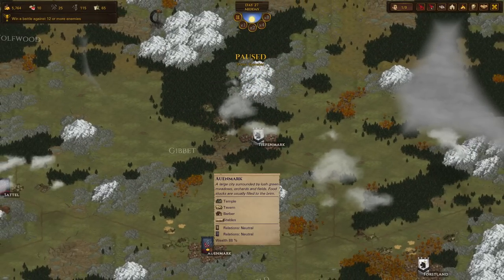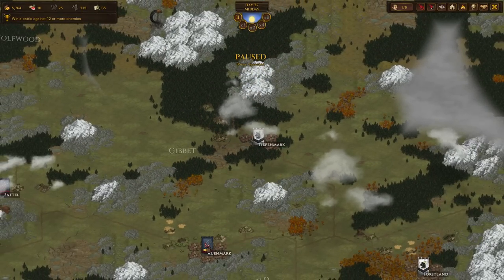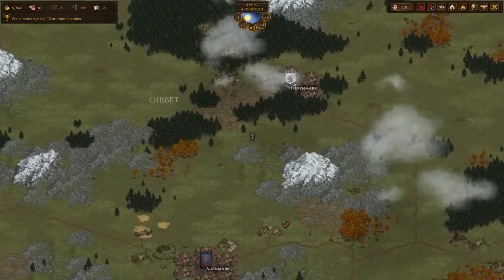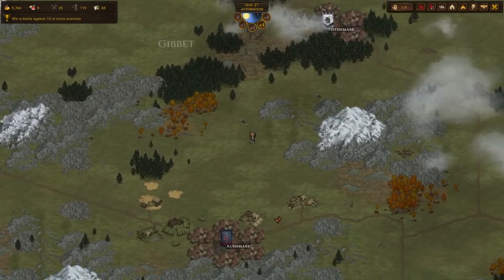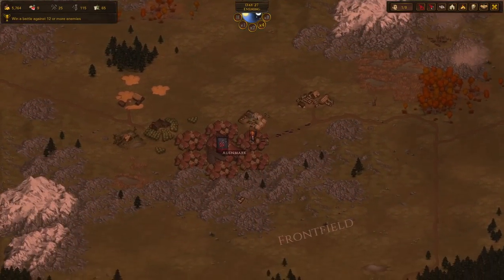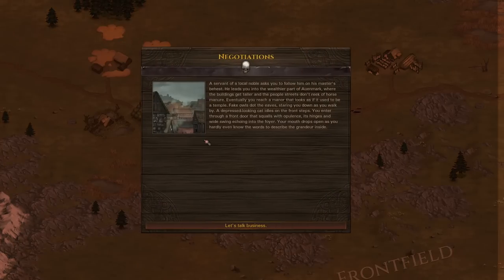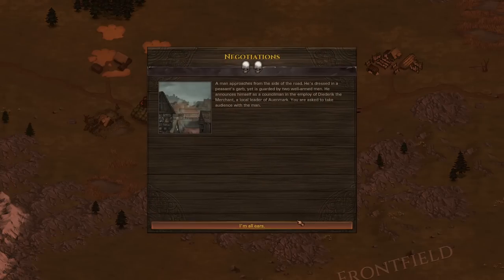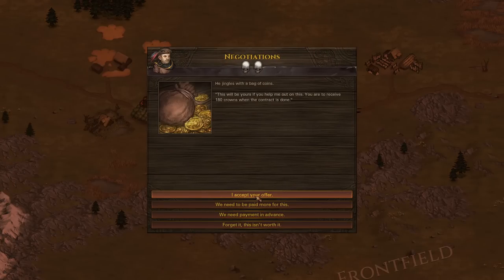Where can we go from here? We're gonna have to stick around these places, so let's go back to Alwynmark and see if they've got something for us. They do — looking very nice. That looks like Greenskins. Cave of the Boar sounds like Orcs. And a Delivery.